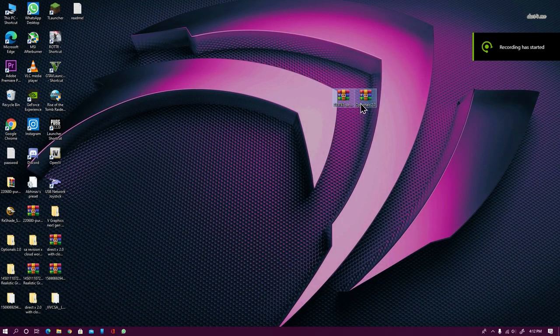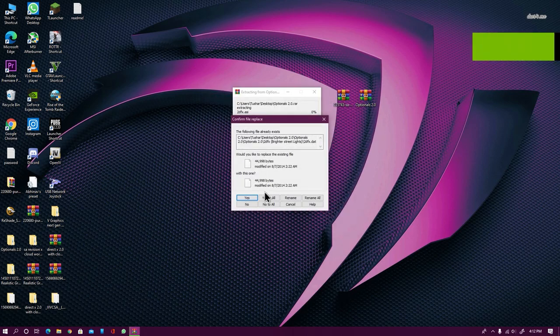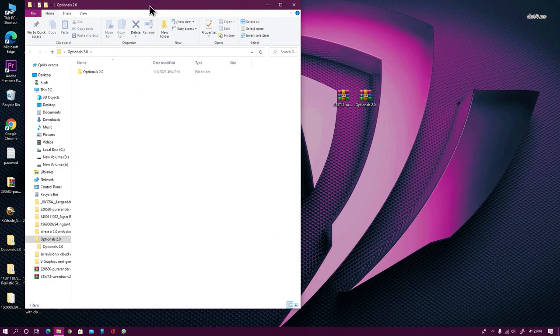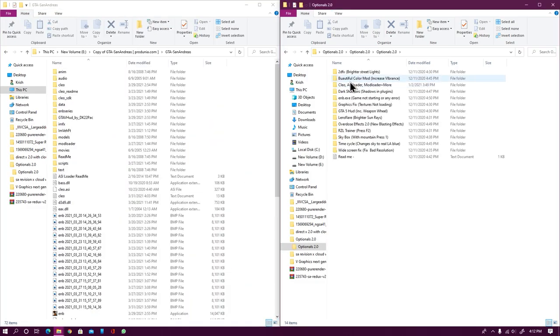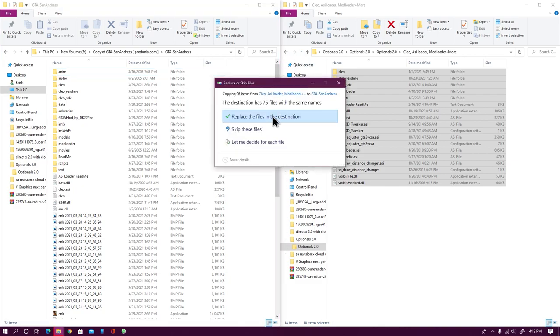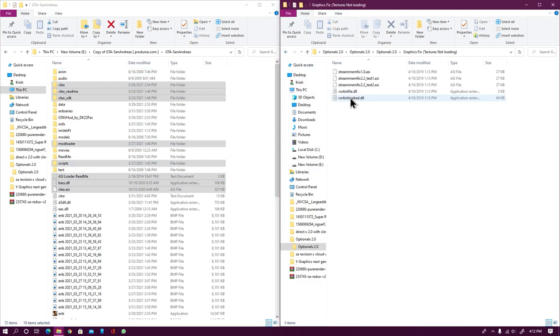Now in order to install this mod on your PC, you will need these two files — links are in the description, please make sure to check it out. Once you have downloaded both files, make sure to extract your optional file to your desktop or any specific folder you want. Now once your file has been extracted, open your game directory and then open SLEW ASI Loader plus Mod Loader. Then just drag and drop all these files into your game directory. These are very compulsory steps — if you don't follow them, your game might crash.